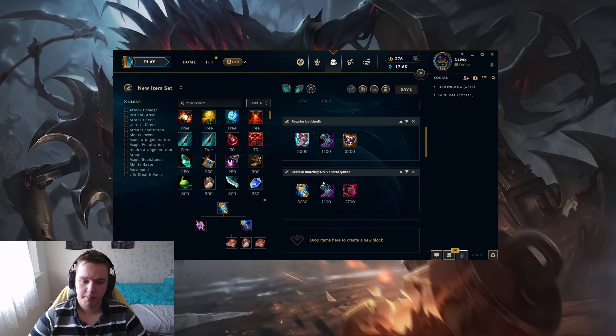Keep in mind you go the Zhonya's build path when playing against certain champions like Jayce or Riven, or champions that can push you away after your ultimate — like Alistar and Janna. Against them, you ult, use Q, and then go Zhonya's. Because Alistar would just ult, remove the fear, and throw you away, making you useless. And Janna — if you can't one-shot her, you just press Zhonya's and she can't push you away.